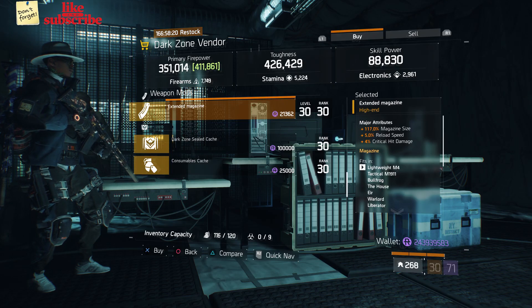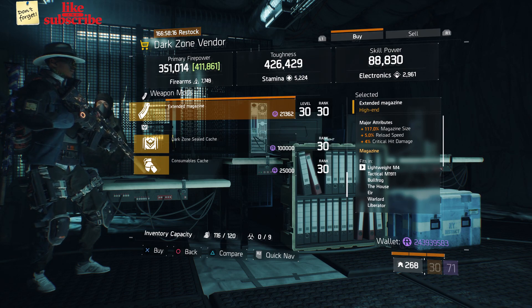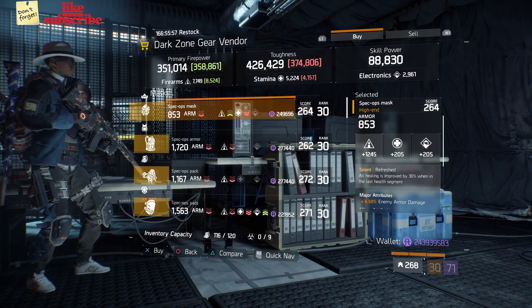Head over to West 53rd Street checkpoint. The dark zone vendor has an Extended Magazine with 117 magazine size, five percent reload speed, and four percent crit damage.